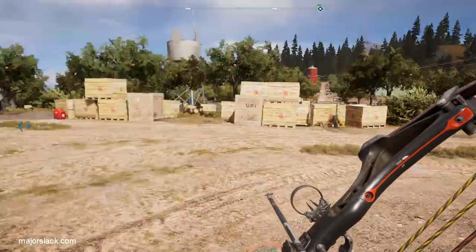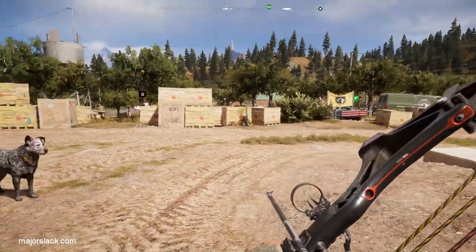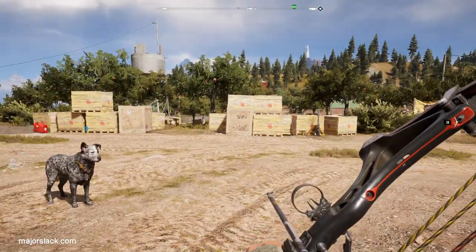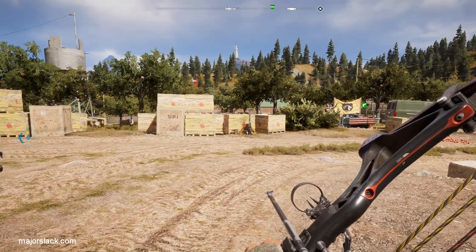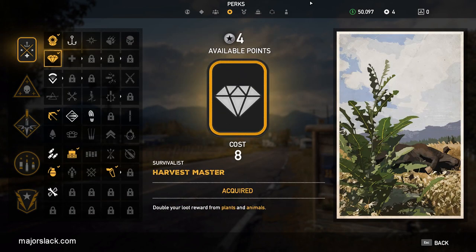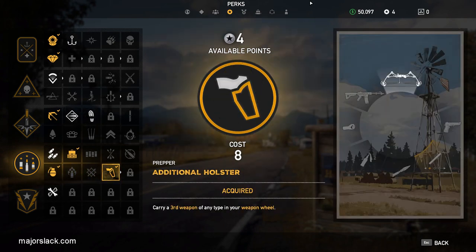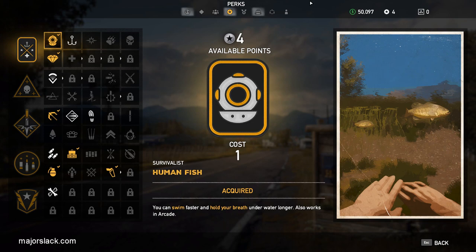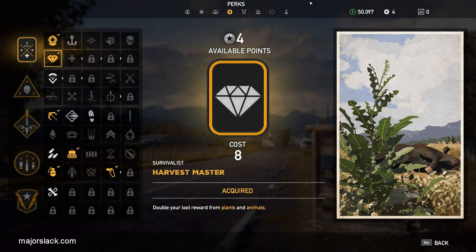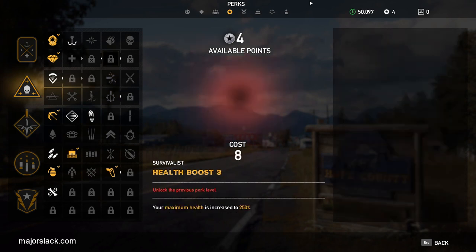Now let's explain what's going on. First, what is the Money Farmer Build? It's basically four perks: Harvest Master, Journey Pack, Throwables Bag, and Additional Holster. I also have the Human Fish and Grapple perks but those aren't part of the hunting build.